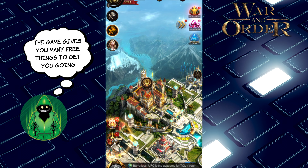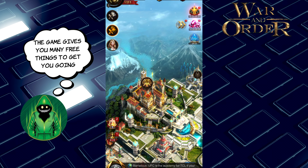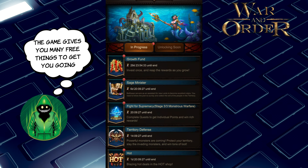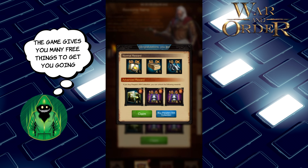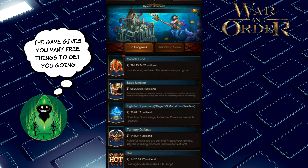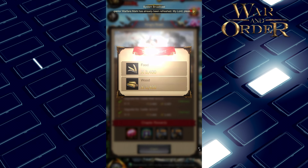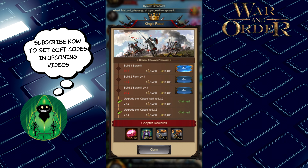You'll get a ton of gems. The good thing about starting the game now is there are tons of ways to get the resources you need to build — some cost money but a lot are absolutely free. For example, here are some free resources — not paying a penny. This is a farm; I'm not going to spend any money on it. There are quests you can do that give you free resources, speed-ups, and everything you need.